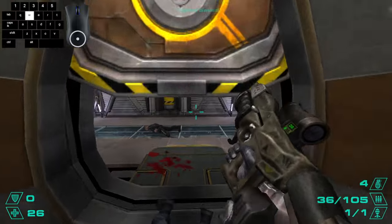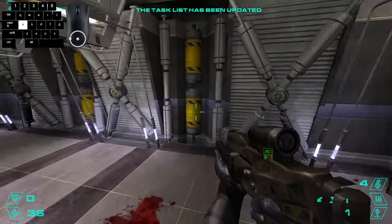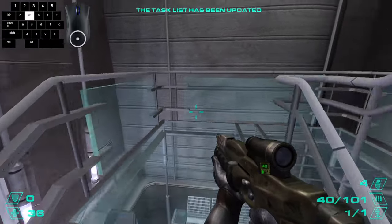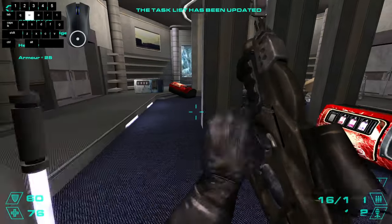Then just turn back around and go back up the way you came. Again, you can pick up some meds on the chair. Kill these two guys and get out into the lobby, so you can kill the other soldiers and get to the end of the level.